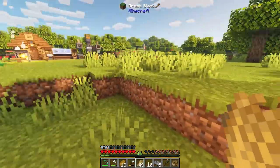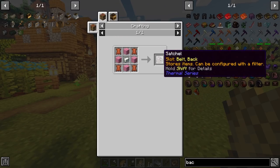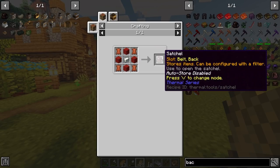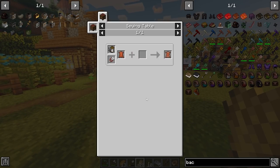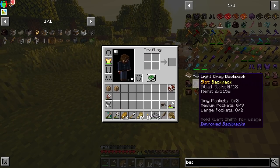I've got to get a few more cows grown up before I start killing them — we're gonna need at least five leather. There's a backpack mod in here called Improved Backpacks. There's also a satchel from Thermal — let's take a look at that. It stores in the belt and back slot and has a key that allows you to open it as a filter. This backpack mod requires you to tan the leather, string it, add the wool, then upgrade it with tiny pockets requiring gold, iron, and diamond to make them bigger.